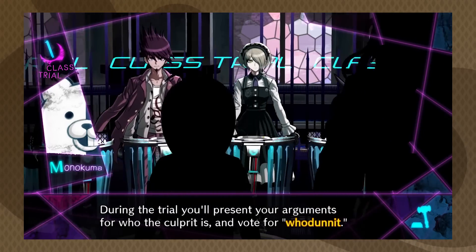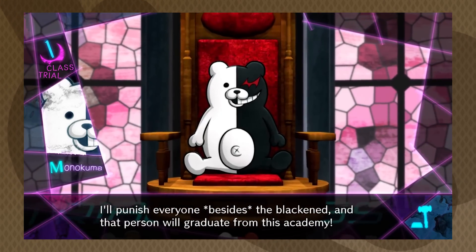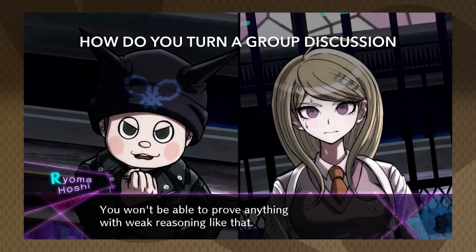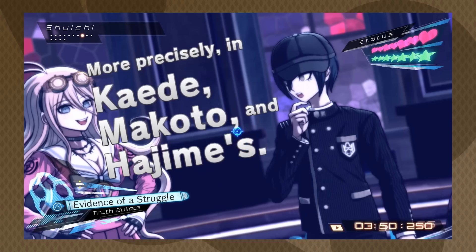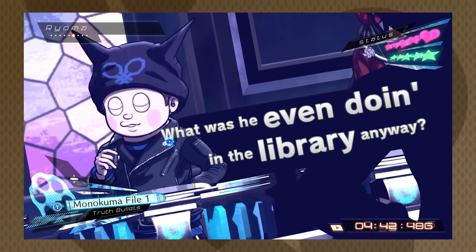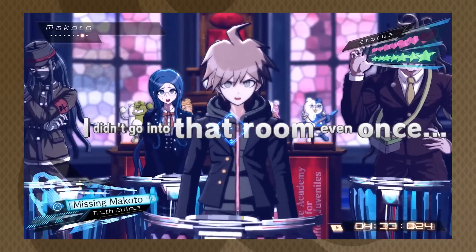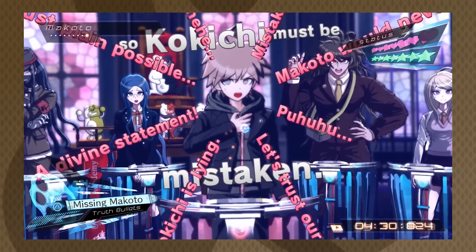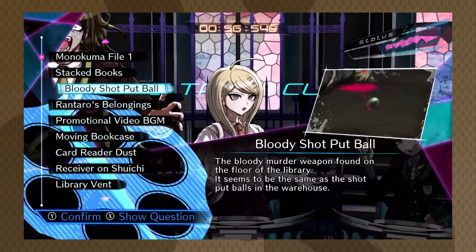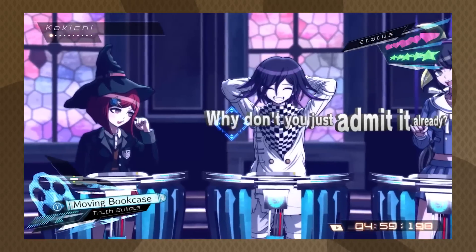Here, the surviving students must debate who among them is the murderer. Fail, and the murderer gets away while the innocent students are executed. This class trial concept presents a design challenge: how do you turn a group discussion into gameplay? Danganronpa's answer is what they call the non-stop debate. During these debates, characters will speak one after the other, providing their testimony and arguments, all presented in kinetic typography. It's up to the player to shoot through the weaknesses in opponents' arguments with truth bullets in order to move the conversation forward — think Phoenix Wright mixed with a light gun game like House of the Dead.